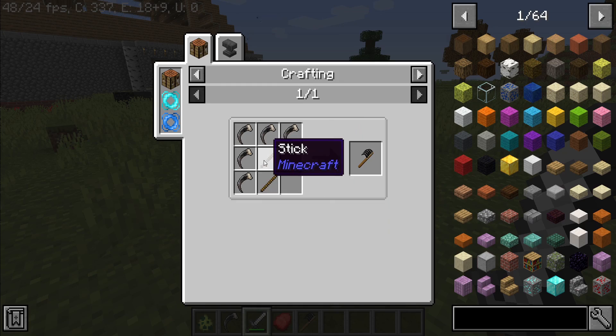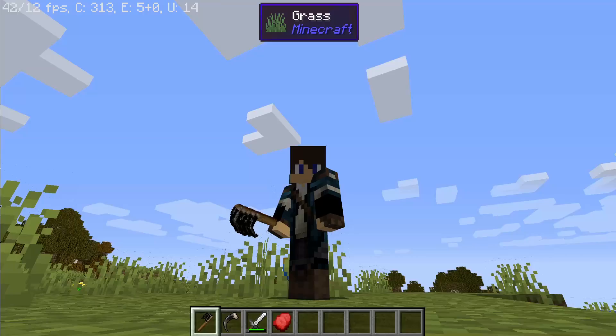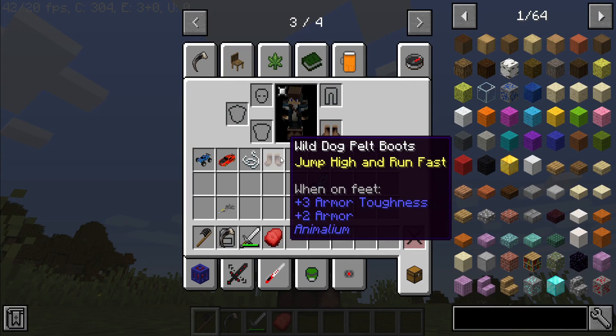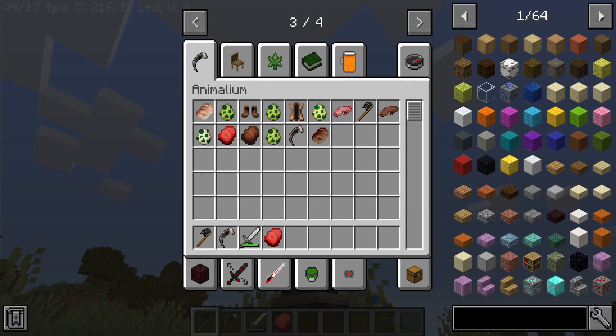You need to kill a crap load of bears to craft this — one, two, three, four, five. Five bear claws with two sticks. It's the original multi-tool. It's a bear multi-tool. Look at that.